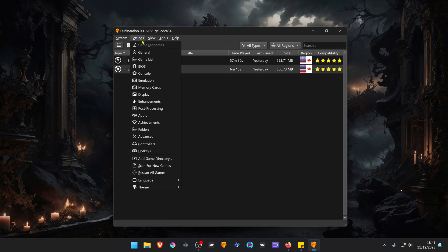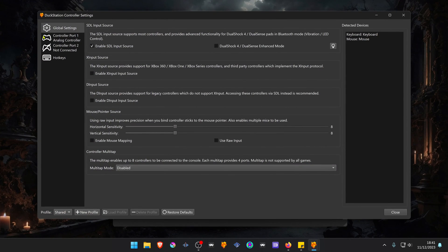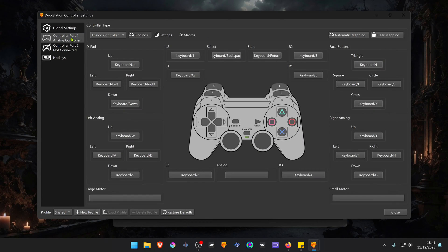In the station, go to settings, then go to controllers, go to controller port 1, and here in the controller type, choose PlayStation mouse.